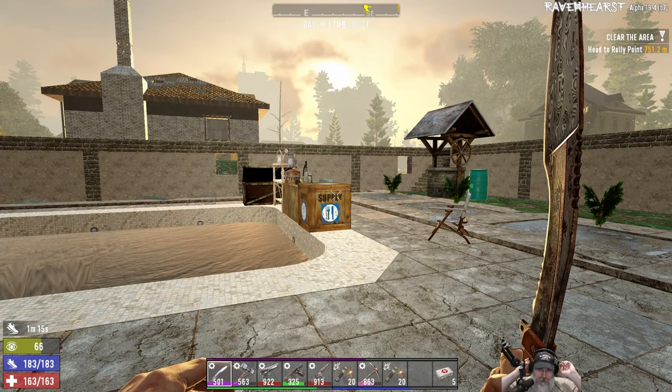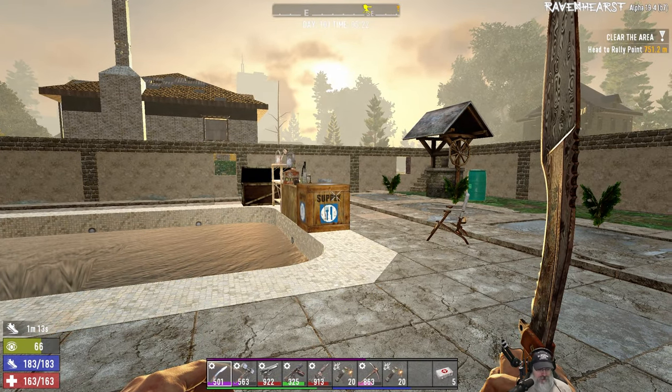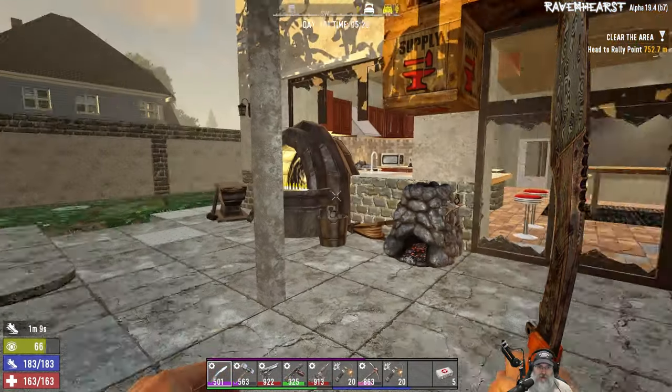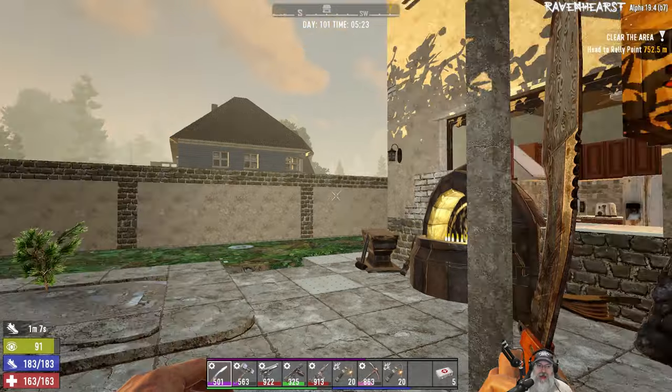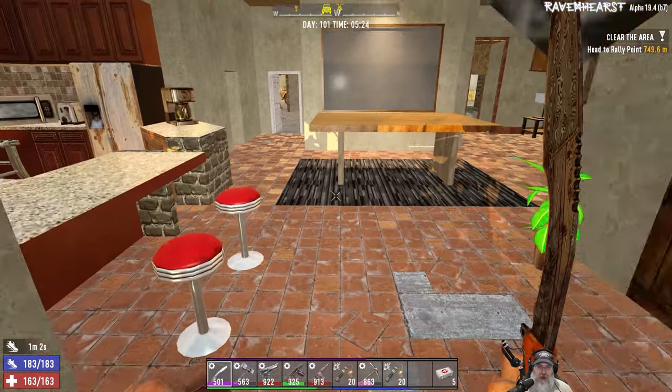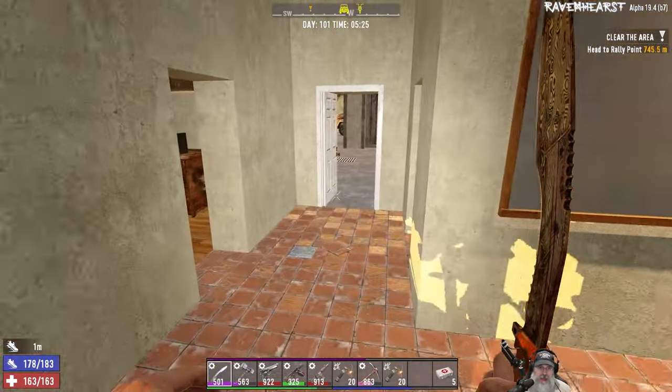Welcome back everybody to Ravenhurst. I'm an old guy gaming, and in this episode we are going to go sell a bunch of stuff, make a bunch of money, buy the motorcycle chassis from Trader Jen up in the central town, and then start another tier 4 quest. So let's go ahead and take off.